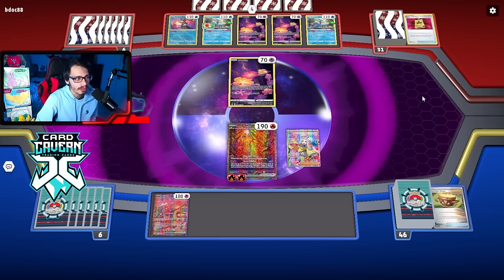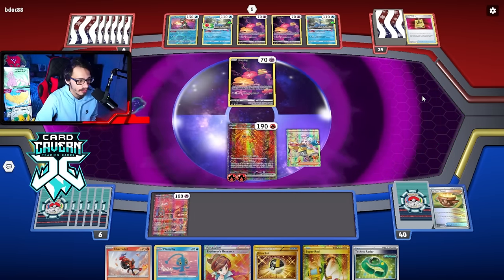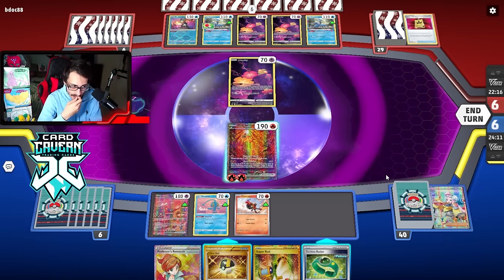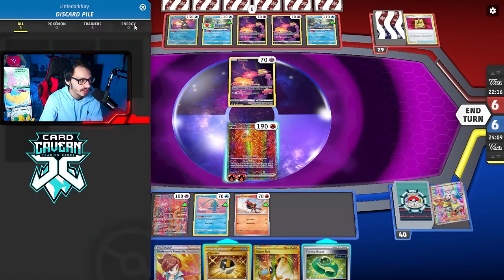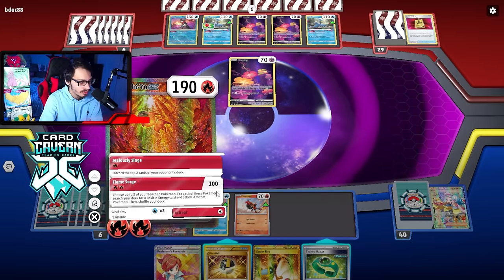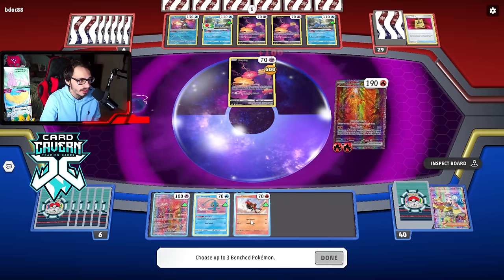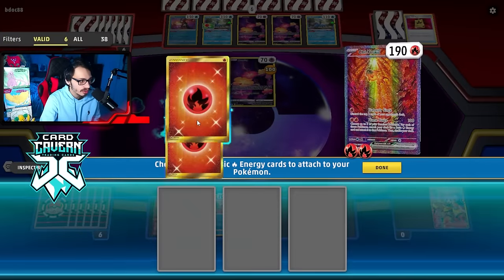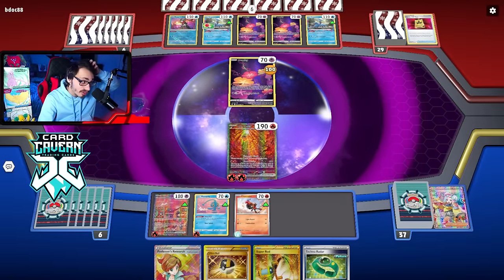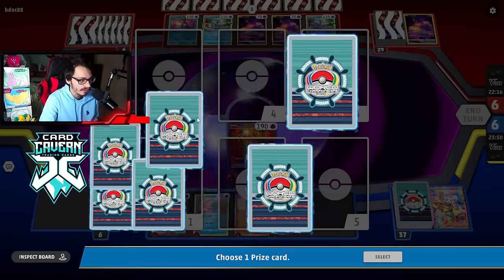That's a pretty good draw. We have Techno Radar for next turn which can get us Iron Hands, which is good. We'll just Flame Surge. We'll knock out this Comfey and get three Fires in play. We just got to make sure we can hit Iron Hands next turn - that's the plan. We'll see what my opponent is playing though. I have no idea what this is. They didn't get any Vs in play - no Raikou, Dragonite, Roaring Moon, or Giratina.